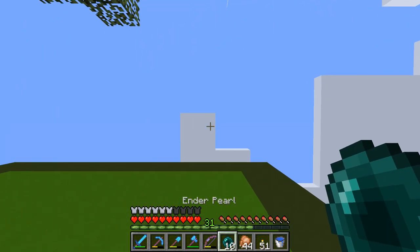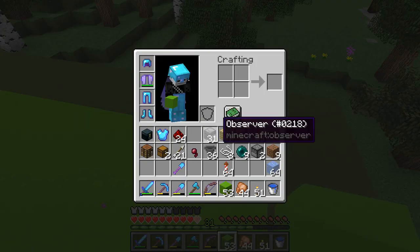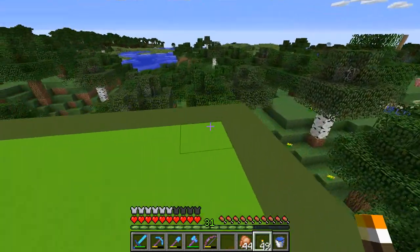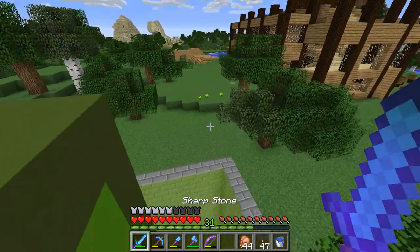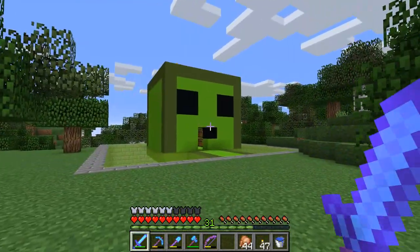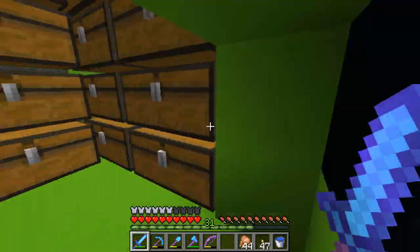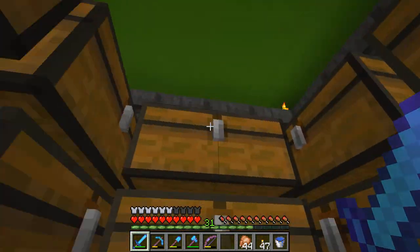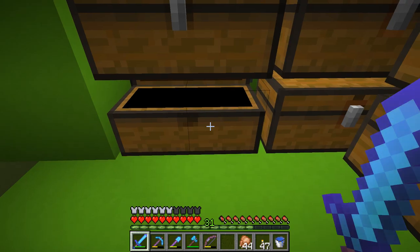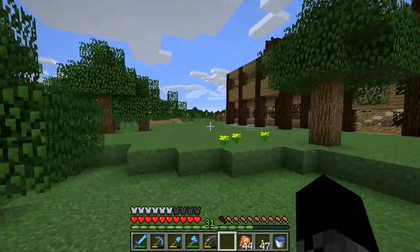I'm gonna put a door on the front just so it's safe to be there at night, and let me put some torches there as well. I didn't bother doing lamps, just torches in the corners apart from the left bottom one. This is it — project complete. We're gonna go do something else now.